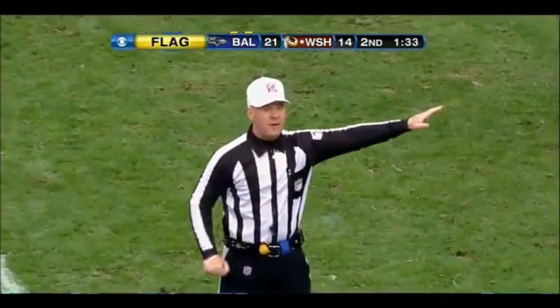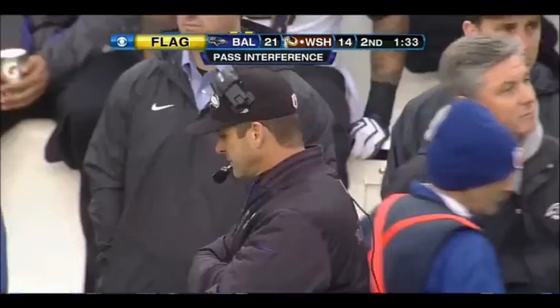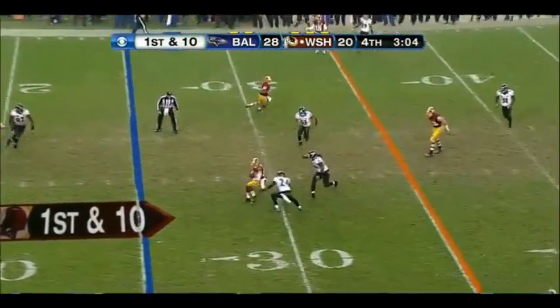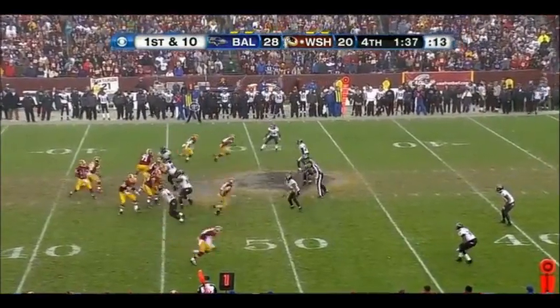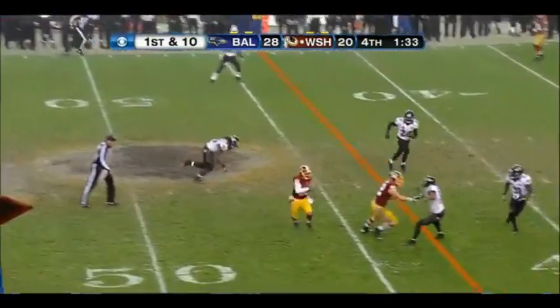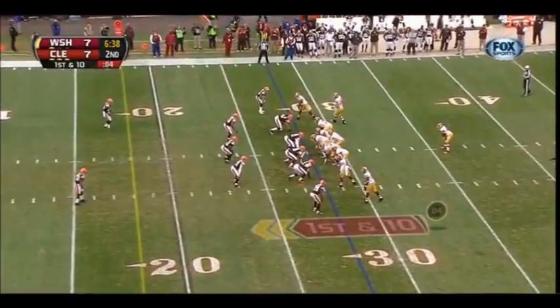And Griffin throws underneath at a flag. Pass interference, defense, number 53. Automatic first down at Baylor. Griffin completes up at the 30 to Rich Gannon. It has been a thriller at Phoenix Field. The pass from Griffin is complete. Santana Moss, touched the run again now.